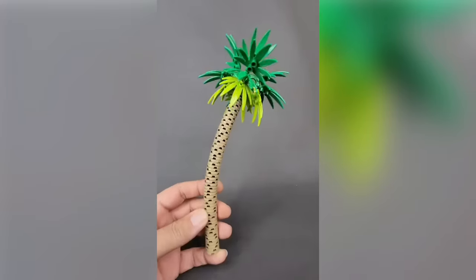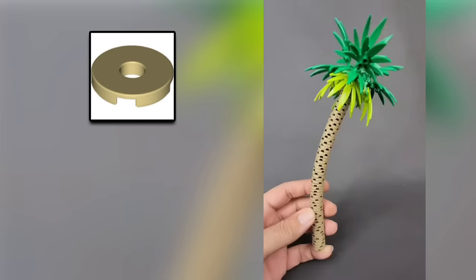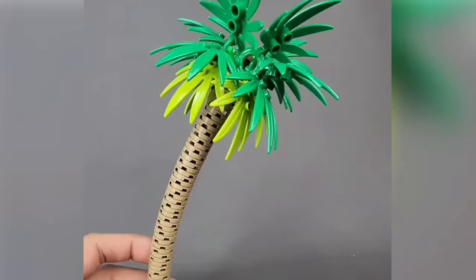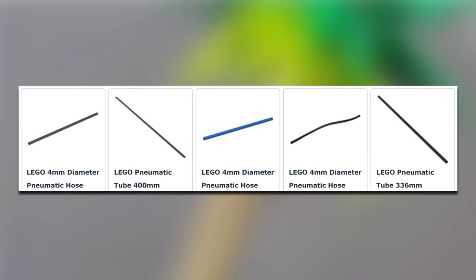I love this swaying palm tree design by Bevins Bricks. He uses a large stack of 2x2 round donut tiles with a LEGO Technic flex tube inside. This way, the tree can bend but never breaks. These tubes are really slept on, considering the flexibility that they can add to your creation.